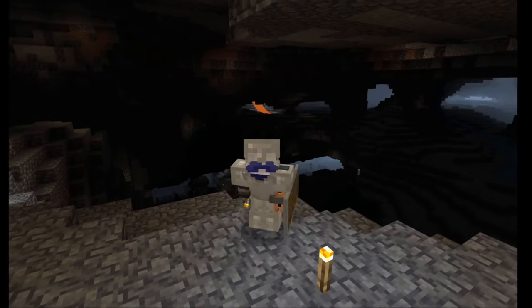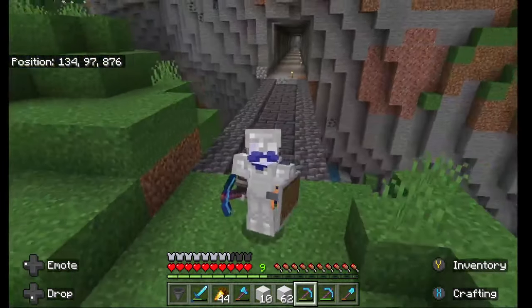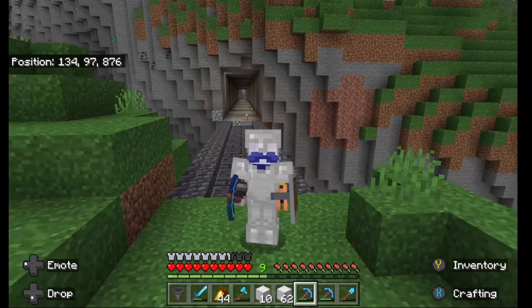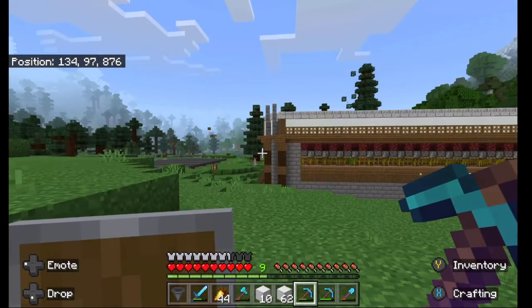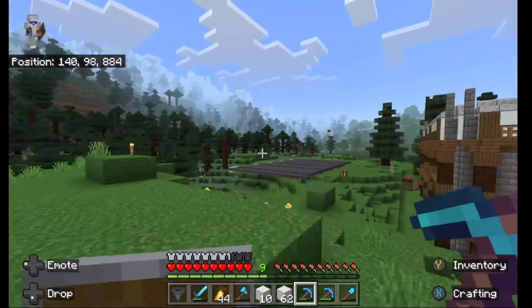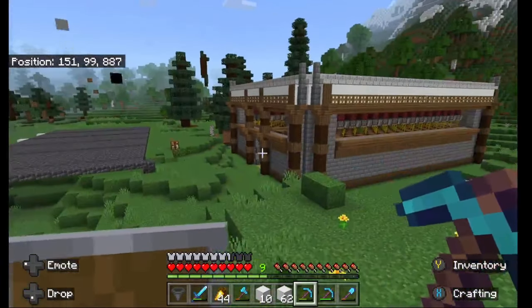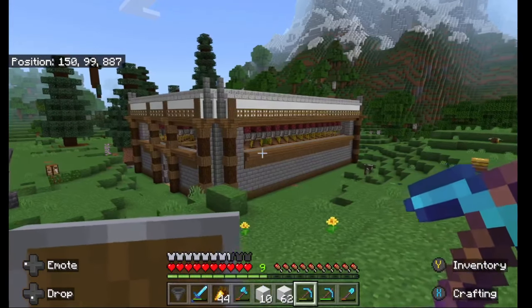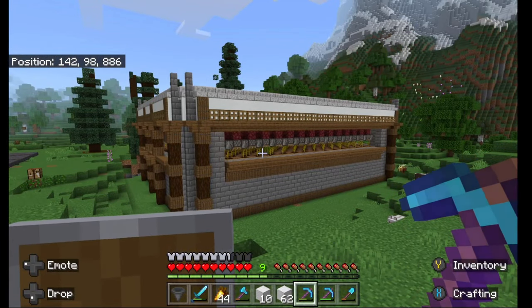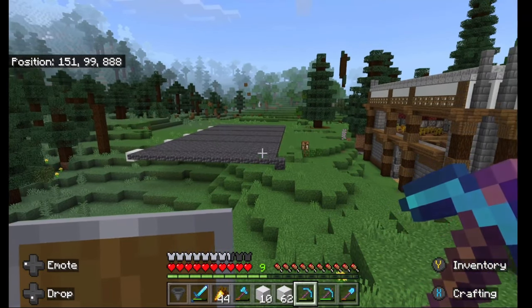I realized when I was recording and making my slime farm that the sound did not record, which is exactly what you want in a video. Let's go have a quick look. I also made a little tiny bridge which you can see behind me, which leads to our farm area over there. That is where my bamboo farm is going to go - using the same setup as we did with the pumpkin melon farm. We'll use hoppers and rails to collect all the bamboo.